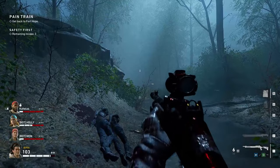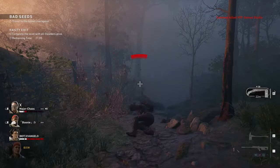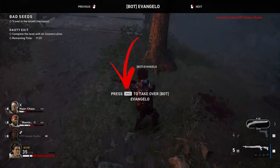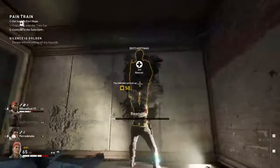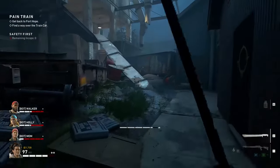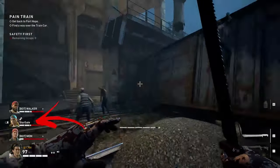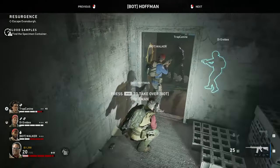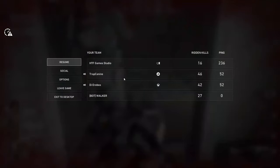In case one of the members of the team leaves, they will be replaced with a bot. If you die and go into spectator mode, you can switch to the bot's view, which will allow you to take control of it until you rescue yourself. Keep in mind that anyone who joins the game can take control of your character before you are able to free them. Once you rescue your character, you have to go back into spectator mode and regain control of your main character.